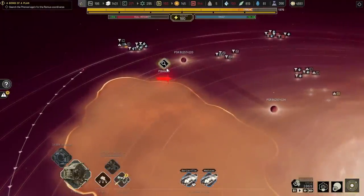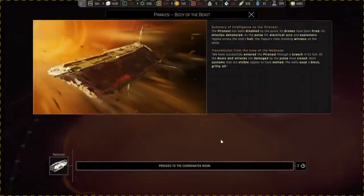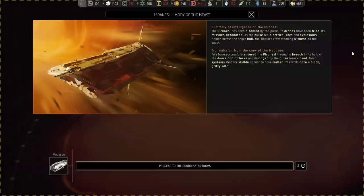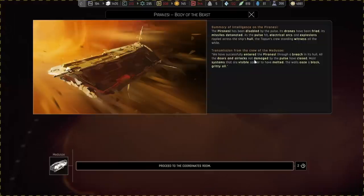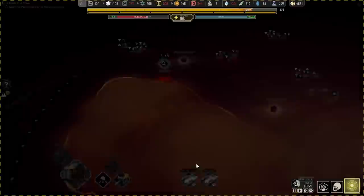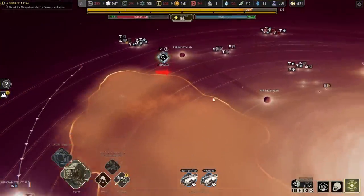We have arrived at the Piranesi. Let's figure out what we can do here. The Piranesi has been disabled by the pulse. Its drones have been fried, its missiles detonated, and as the pulse hit, electrical arcs and explosions rippled across the ship's hull — the Tycoon crew standing witness all the while. We have successfully entered the Piranesi through the breach in the hull. All the doors and airlocks not damaged by the pulse have closed. Most systems that are visible appear to have melted. The walls ooze a black, gray oil. Proceed — two turns of proceeding here.